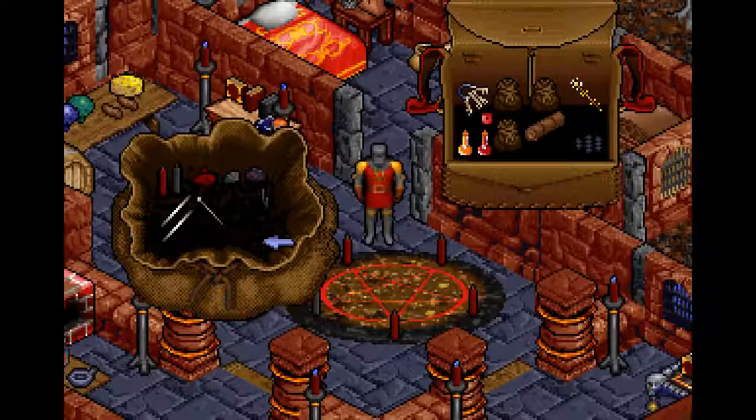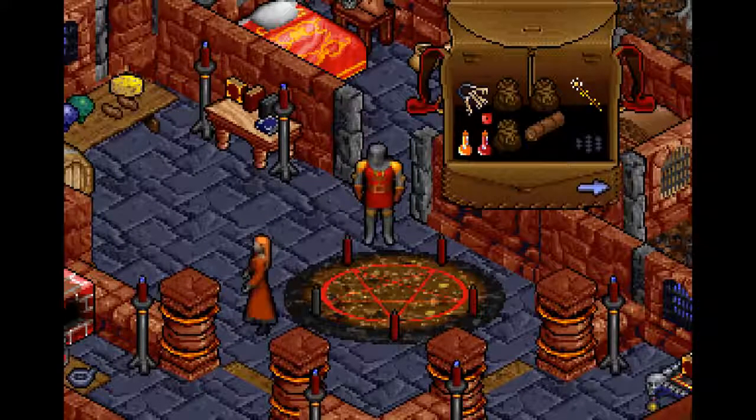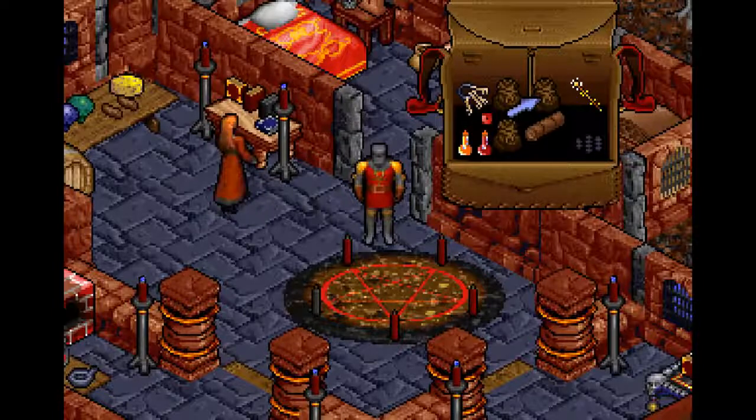We're back, it's been a year, let's do this. We have to take the test for Bane here. We have to show her that we can do Flash, Flame Bolt, and Endure Heat. Let me crack out my chart that I made myself.